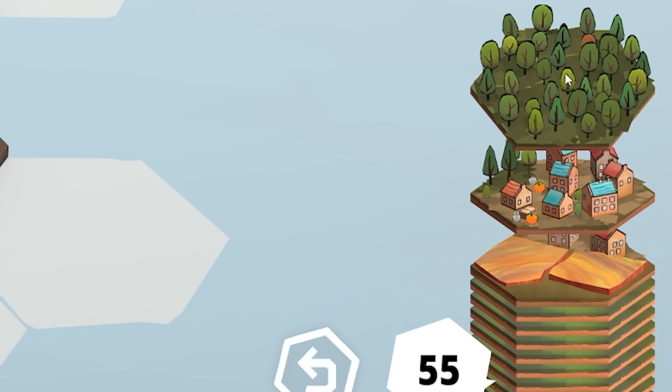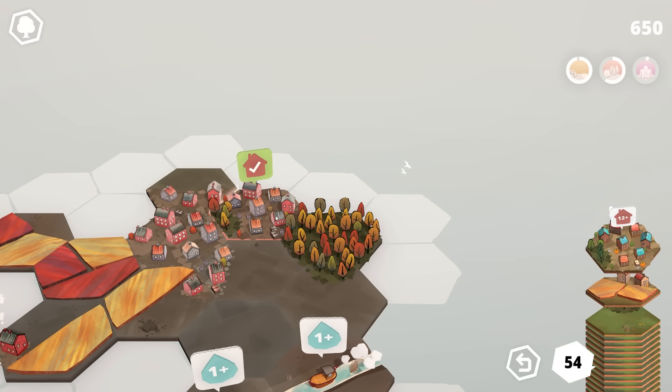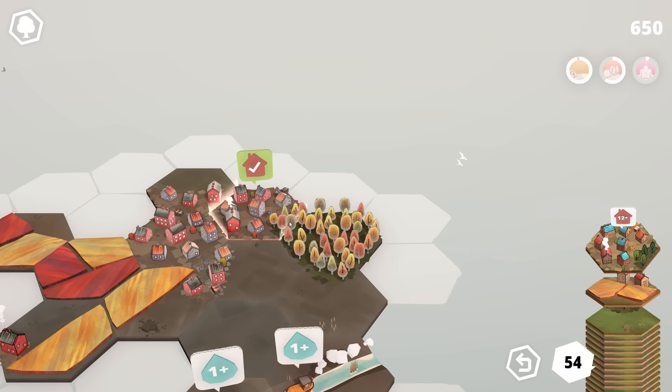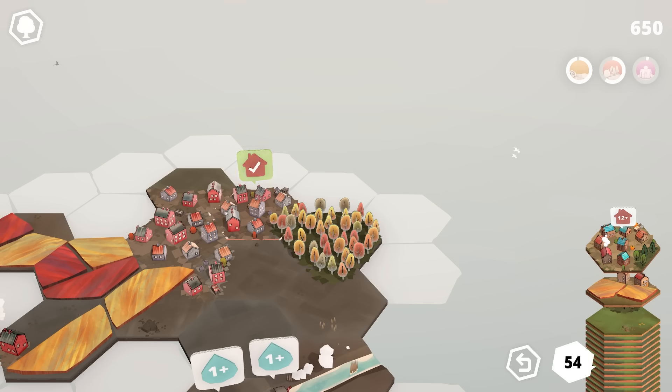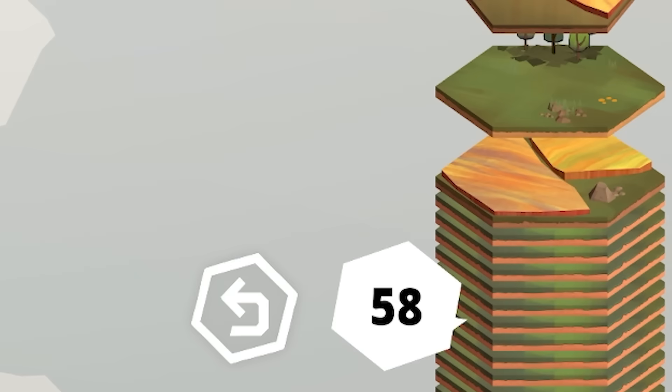Next up we've got some forest. I can see below we've got houses and forest next to it. If I shove the forest there and then rotate this one so the forest does that edge and the town does that edge, you can see the quest gets completed. We're up to 58 tiles.